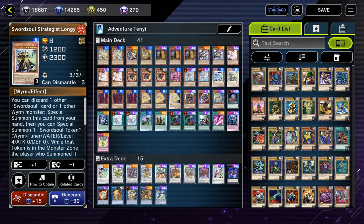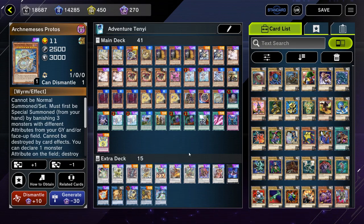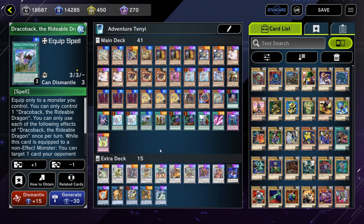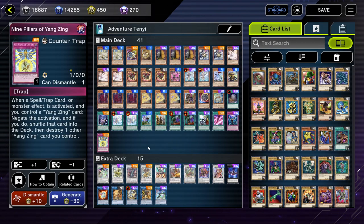One Sword Soul Strategist Longyuan — I thought about taking this out to make it an even 40 cards, but there are times you can lead with Longyuan into Baron and then do a combo, which is nice insurance. I'll keep it for now, but you can take it out if you want 40 cards. We're also playing three Tenyi Spirit Vishuddha, three Tenyi Spirit Ashuna, one Wandering Gryphon Rider, one Nibiru the Primal Being, one Arcanemesis Protos, one Foolish Burial, one Sword Soul Emergence, two Rites of Aramesir, one Dracoback the Writhing Dragon, one Fateful Adventure, two Called by the Grave, one Crossout Designator, one Basal Rose Shoot, one Infinite Impermanence, and one Nine Pillars of the Yang Zing.